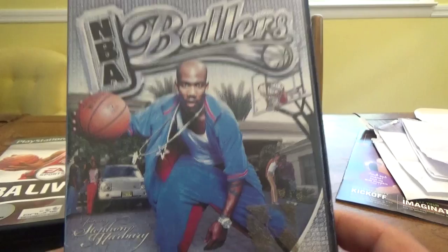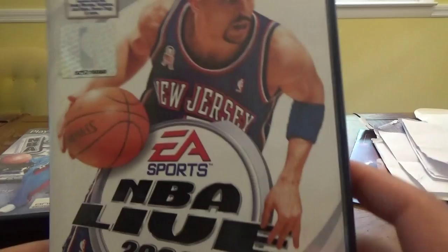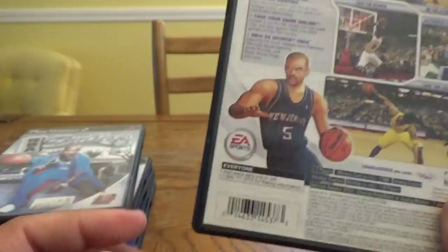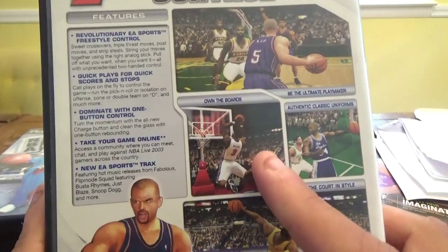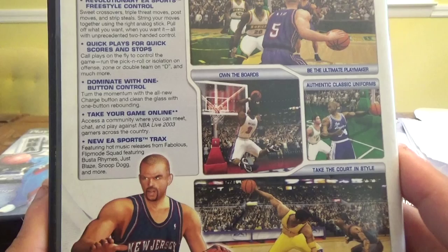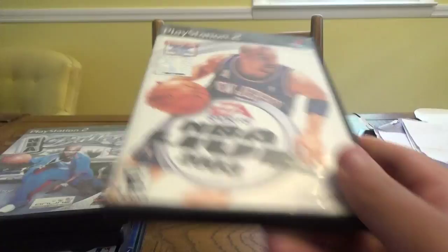Next up, PS2 — NBA Live 2003 with Jason Kidd on the cover. Includes an EA Sports tracks bonus music CD with exclusive tracks from Busta Rhymes, Fabolous, Just Blaze, Snoop Dogg, and more. Picked this up for $4.99. Features: be the ultimate playmaker, own the boards, authentic classic uniforms. The number one selling pro basketball franchise with revolutionary EA Sports freestyle control, quick plays for quick scores, dominate with one-button control, take your game online, and new EA Sports tracks. This is NBA Live 2003 for the PS2.